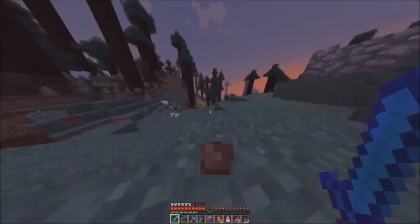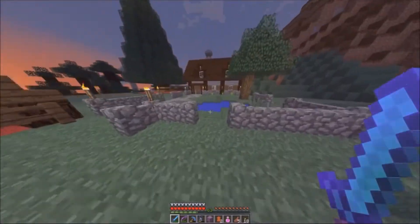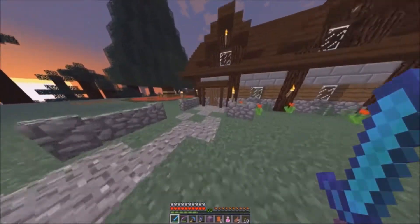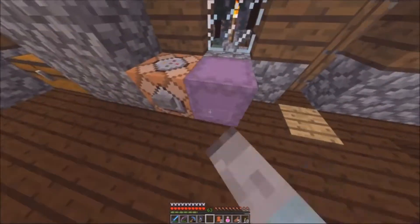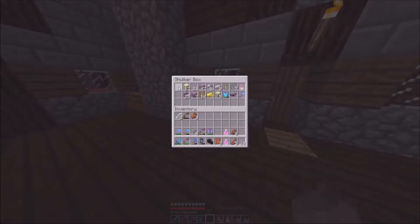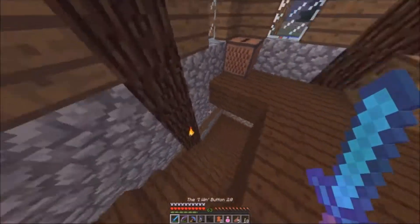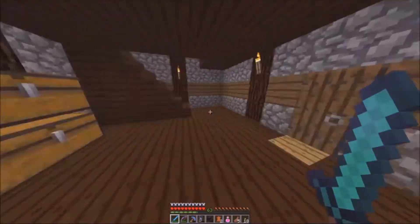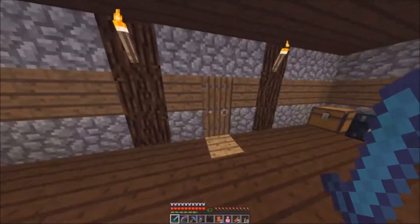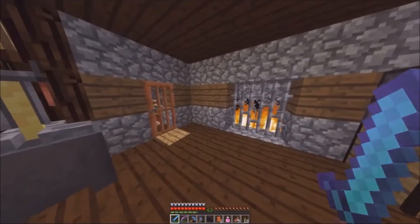Today we're going to take off the elytra. Actually, what I'm going to do is, since we're now back from the End, I'm going to decorate this house with all the stuff I got — mainly the dragon head — but where to put it, I don't know. I'm thinking putting it like here or here, but it's kind of in the way.